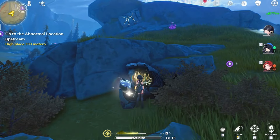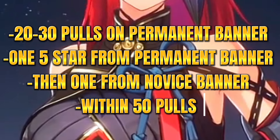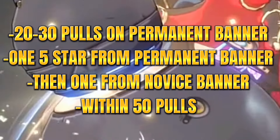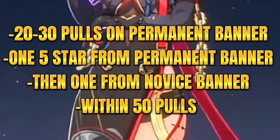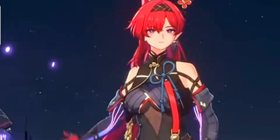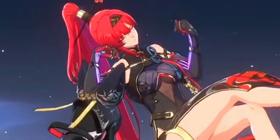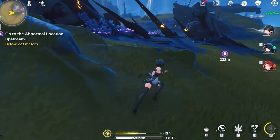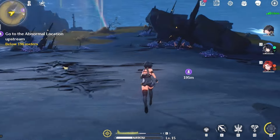Here's how your summons should look. You do your 20 to 40 pulls on the character permanent banner right after unlocking summoning. Your aim is to get two 5-star characters — one from the pulls you've done on the standard banner, and the other from the novice convene pity, the beginner banner, within 50 pulls. Just keep in mind it might take a lot of tries to get a 5-star since there's only a 0.8% chance, especially for a specific character you want. But once you pull someone you want, you can keep playing on that account and use the Lustrous Tides you obtain from missions on the novice convene banner to get that guaranteed 5-star.